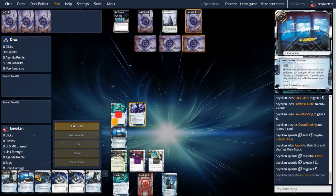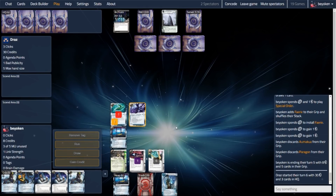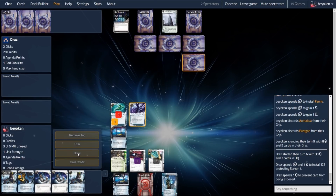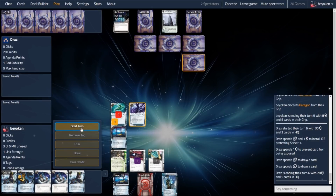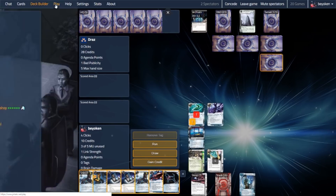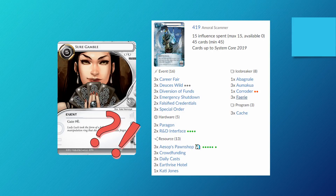Fairy will be very useful against the Archers I'm anticipating against Argus — it's the star of the show today after all, being a successful demo on Fairy. My opponent installs a second ice on the remote, declining the expose. From now on, my opponent can simply decline all my 419 exposes because they're so filthy rich. At this point I don't draw money cards, so I look at my deck and sure enough — where are my bloody Sure Gambles? I think I may have made a deckbuilding error there.